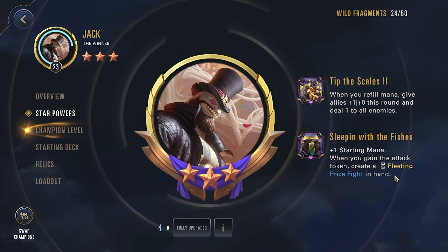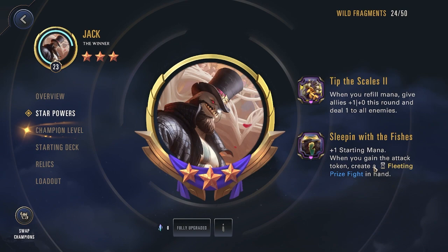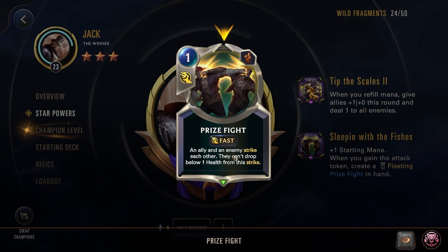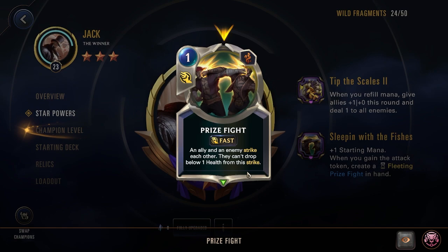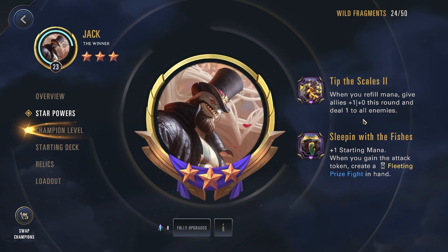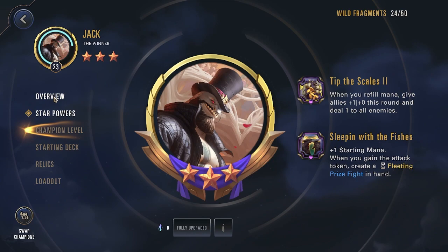His 2 star gives plus 1 starting mana, and when you gain the attack token, create a fleeting Prize Fight in hand. This isn't round start — it's when you gain the attack token, so you can cheese it with rally and other effects. Prize Fight is a 1 cost fast spell: an ally and an enemy strike each other, but they can't drop below 1 health from the strike. This is great to reduce enemy health below the Brash threshold, or get them low enough that refilling 1 mana triggers your 3 star power to finish them off.